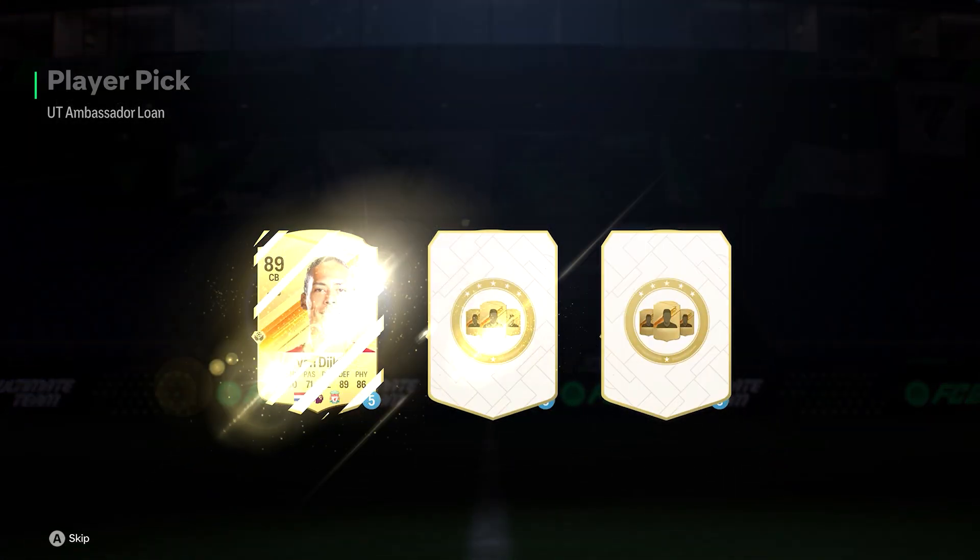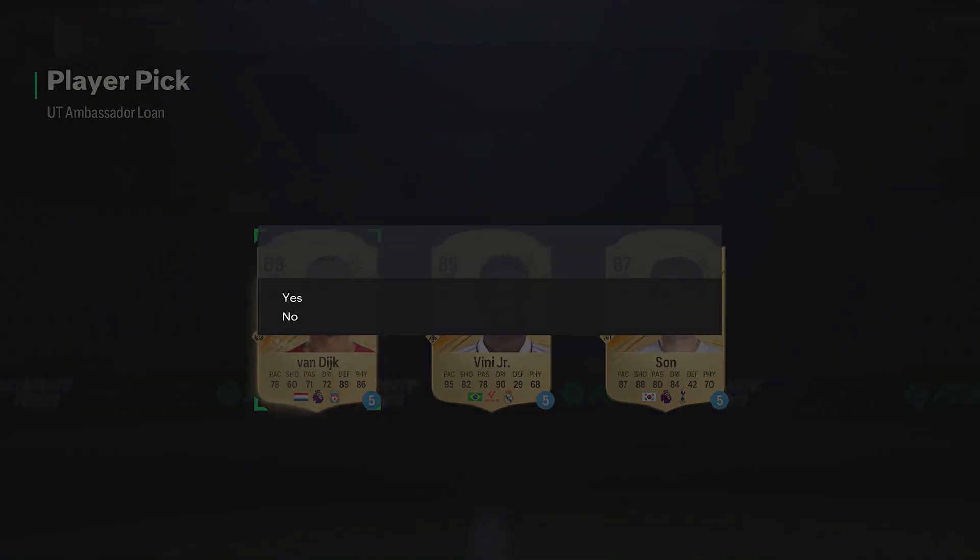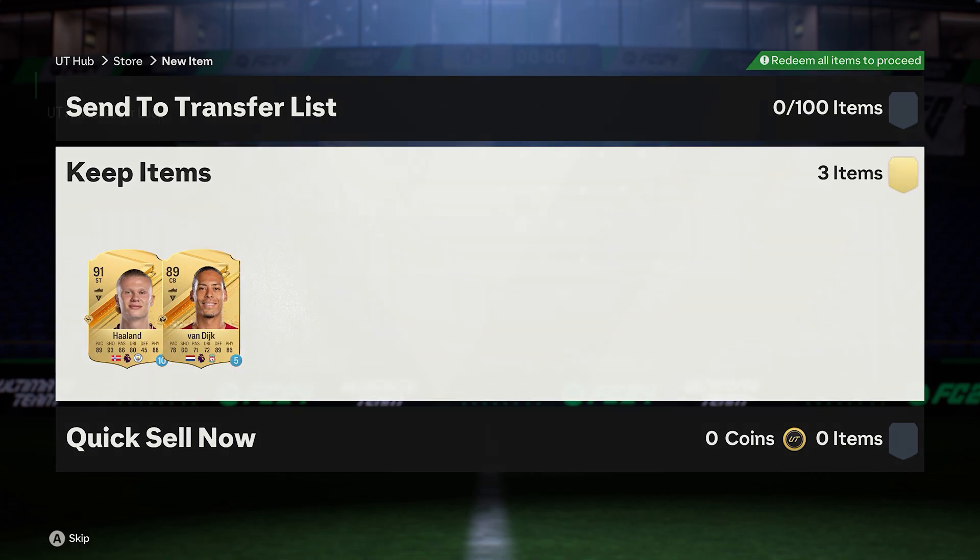The Ambassador Sloan — I get a choice of Van Dyke for all five. Van Dyke would be the smart choice because I can play him at centre back — I've got a bronze player there. It'll upgrade my defence massively. My Phenesis Junior's got 95 pace but I'll need to put him as a sub because I'm not even getting the chemistry. I don't really have the players that do wingers, so I'm going to go for Van Dyke. If it's the same three players, I'll take Van Dyke again.